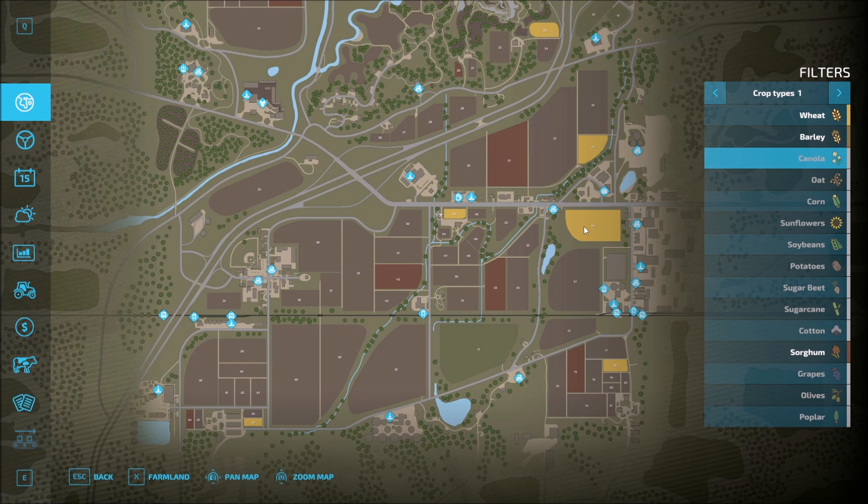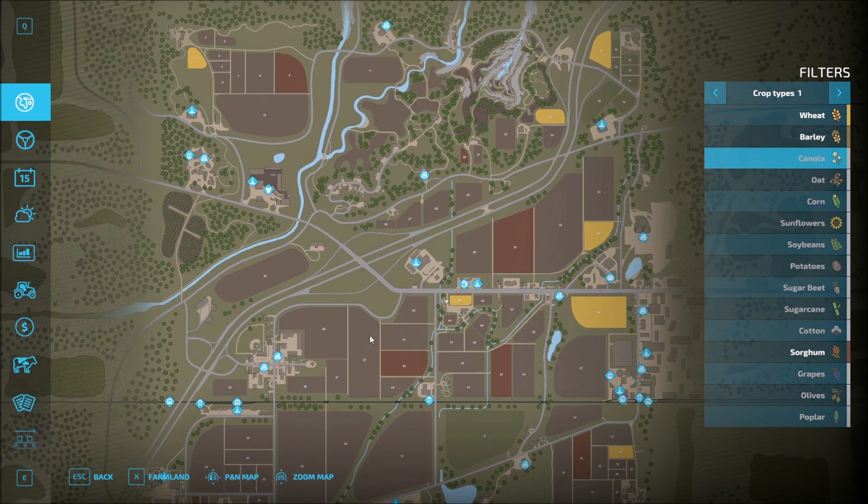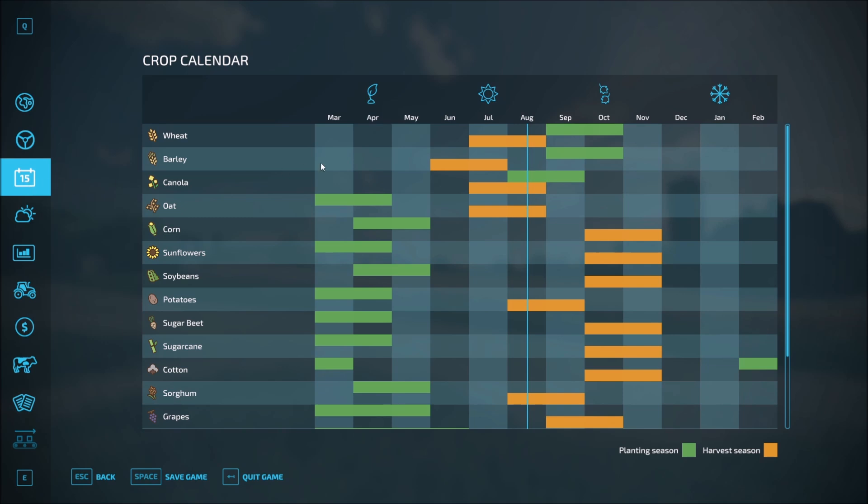What about barley? And sorghum — there's a couple of nice size fields here. Where is our barley? Do we have any barley on the map? Based on the calendar, it's not quite time for that just yet, so that may be why we're not seeing any. So we'll leave that off for now — sorghum and wheat. If we come back to our calendar: wheat — it is time to harvest; sorghum — it is time to harvest. Those overlap pretty nicely in August, so that's perfect. Both of these will go through the same production chain.